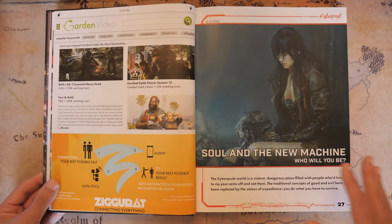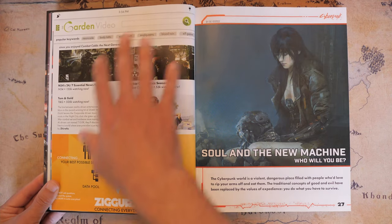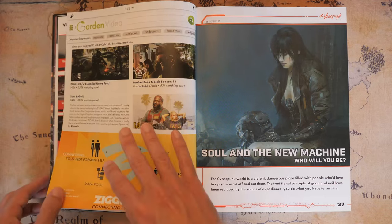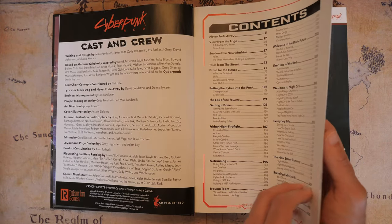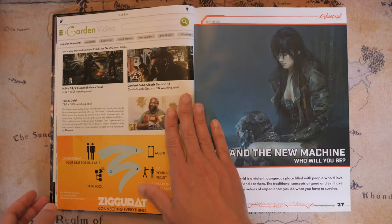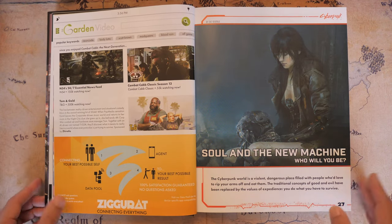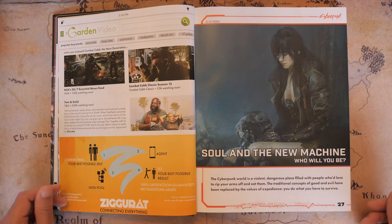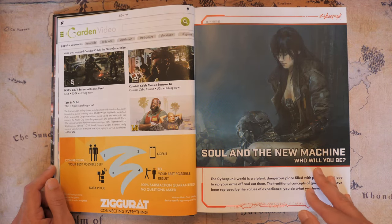Spread throughout this book you're also going to get these really weird little advertisements, which I find quite entertaining. Some of them are actually copyrighted by CD Projekt Red. The next chapter is 'Soul and the New Machine,' or as I like to call it, Class Selection — or as it should be in the book, Role Selection.